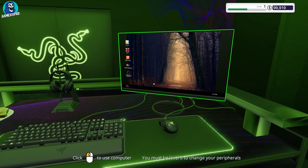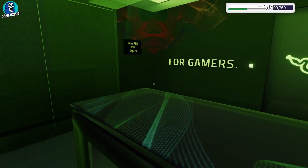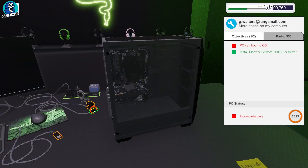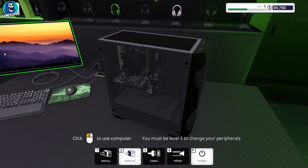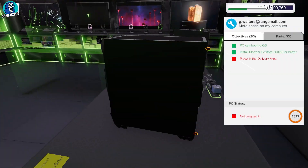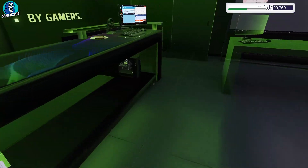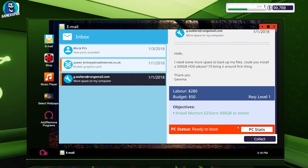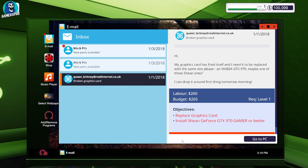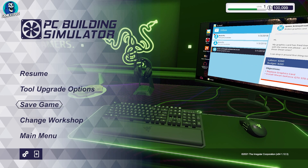Go to the computer and accept a job. Open up Cheat Engine and put in the K value. After completing your job, go to Save Game and put the K value in Cheat Engine or Next Scan.